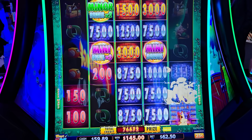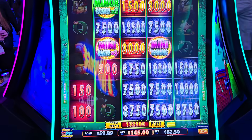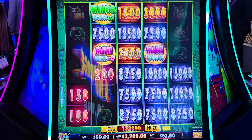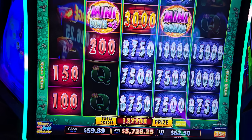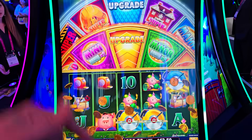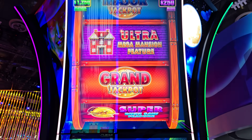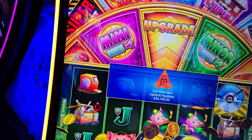Holy shoot, those are big numbers man — seriously big numbers, like $40,000 to $50,000. That's $37,000 — like 600 times your bet. That's great bro, that's crazy. $33 grand guys — just leave a comment and let me know what you think about this brand new Half and Even More Puff Ultra.